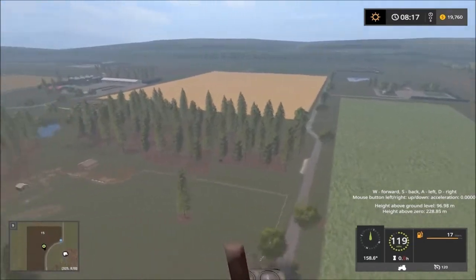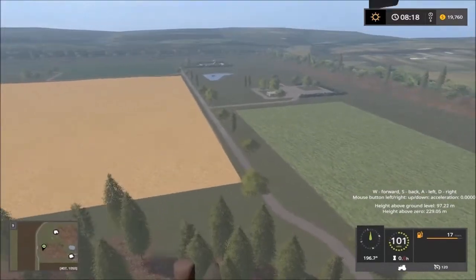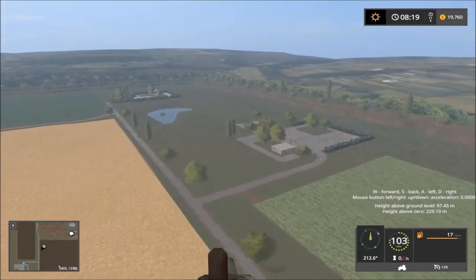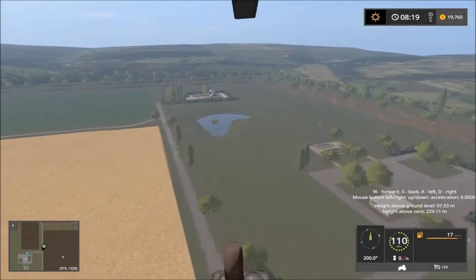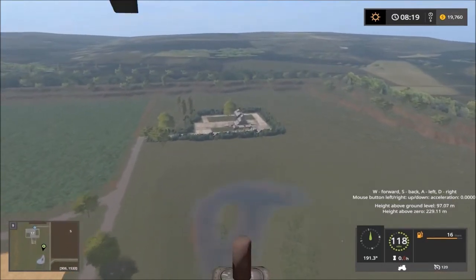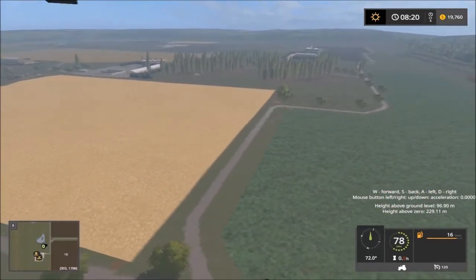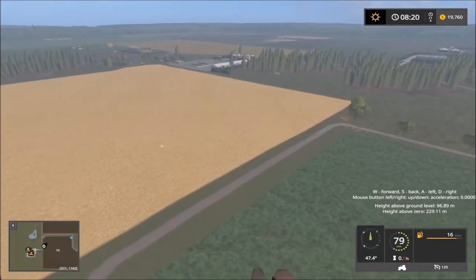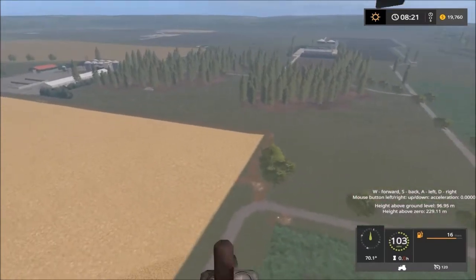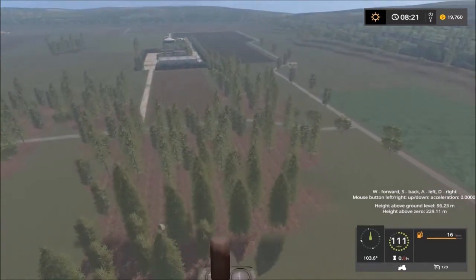We have the sheep facility over here. Placeable area there. We have the sell points down here. There's a sell point there, and across, we have the biogas plant down the road there. I'll fly there last — the pig facility — and then head back to the farm. So forestry, small patches of forestry.